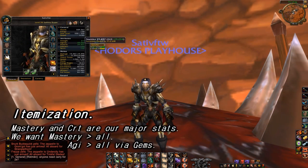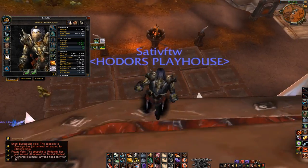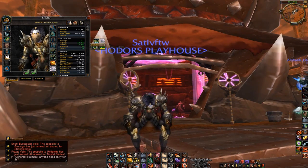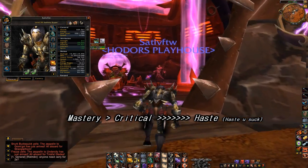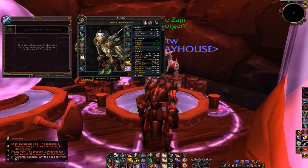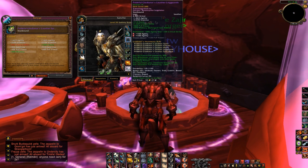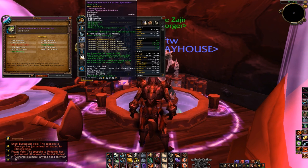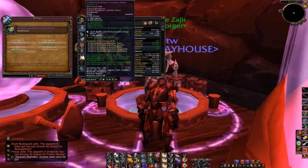Next up are gems, enchants, and reforges. I'm going to talk about reforges first because in order to understand the rest you need to understand how I'm reforging. I'm prioritizing mastery over crit over haste — mastery is better than crit, and haste is absolute garbage. You don't want any haste at all. Unfortunately some pieces have haste on them automatically like shoulders and pants, but luckily we can reforge. I'm going to go over each piece and explain what I'm doing with each one.